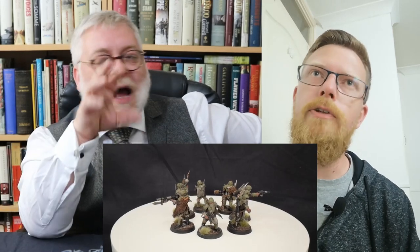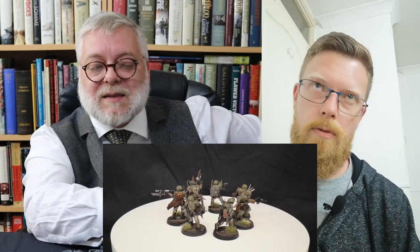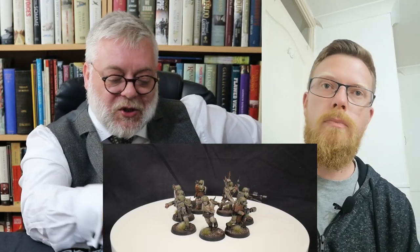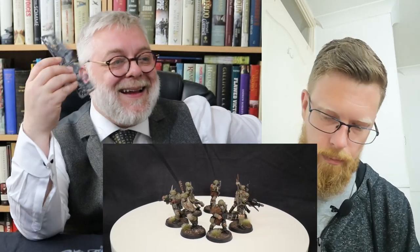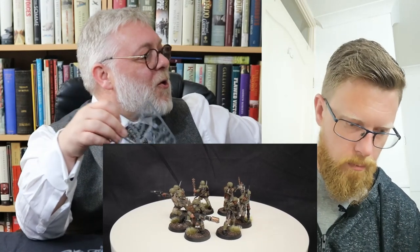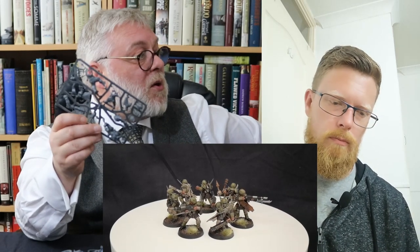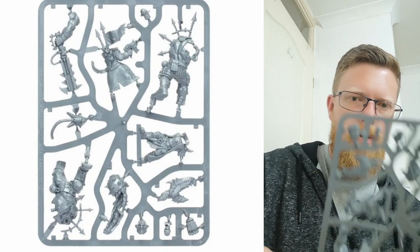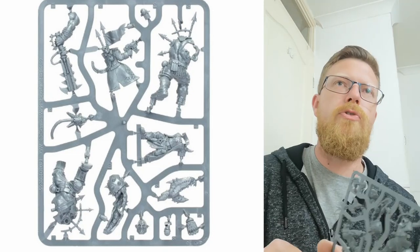We've seen Traitor Guard before - they released them for Kill Team last time and I think there were seven Traitor Guardsmen in that set. So I'm most of the way painted to be able to play these. Because you've got another ten guys in here, but also they've given you the Chaos Ogryn and the Chaos Commissar - the Traitor Ogryn and Traitor Enforcer. These are mono-pose, quite heavily stylized. You wouldn't want three of these in an army because mono-pose stuff is really dynamic and striking, and it just looks weird having two of the same.